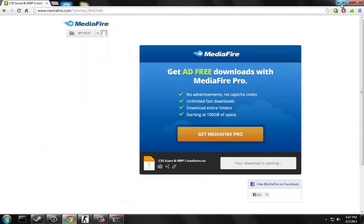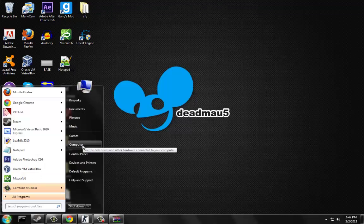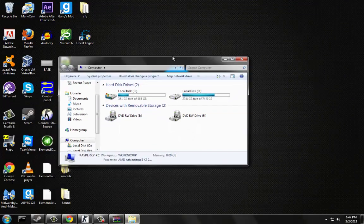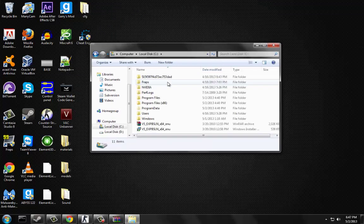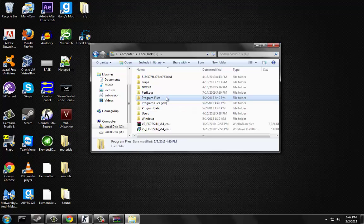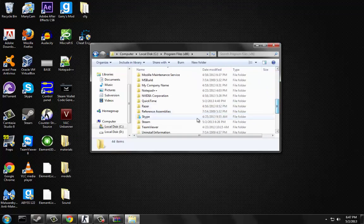So if you have this, keep it open, don't close it. Go to the Start Menu, click Computer, click Local Disk C. If you have 64-bit, go to Program Files x86. If you have 32-bit, go on this one. I have 64-bit so go on here. Scroll down to Steam.